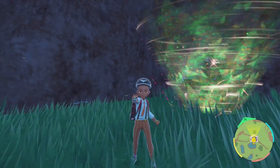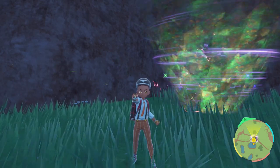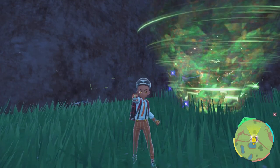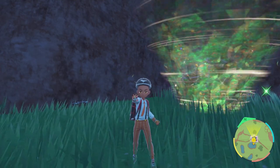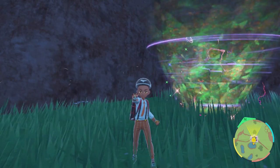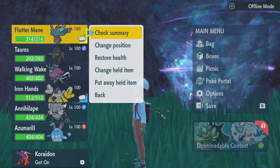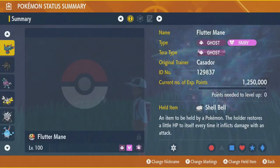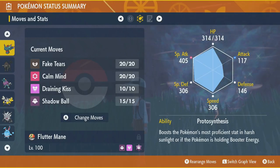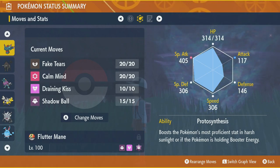What is going to be the most beneficial and easiest counter to use against Dyfloshion? I've found a lot of information online — most people say to use Annihilape, Hydreigon, or maybe Houndoom — but Flutter Mane is basically the one to go with, and there are a multitude of reasons why.